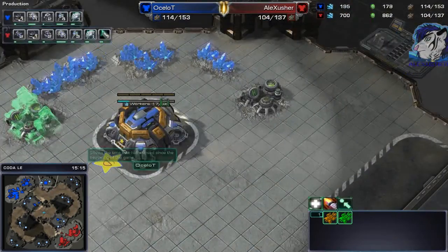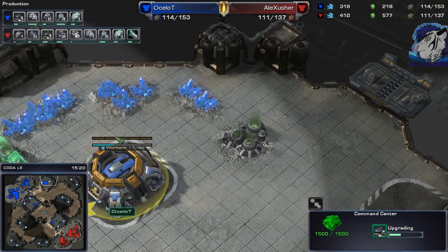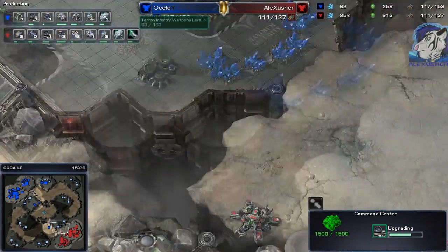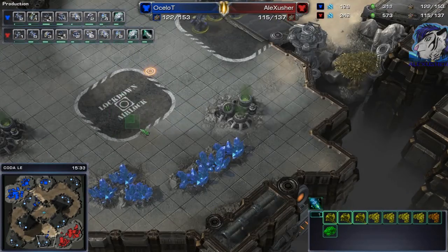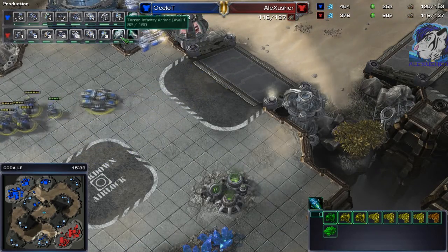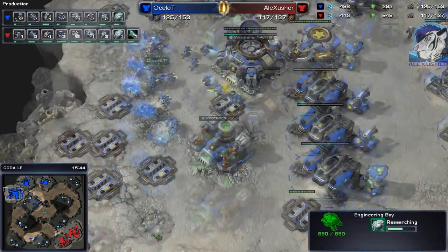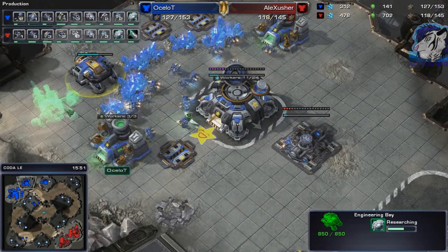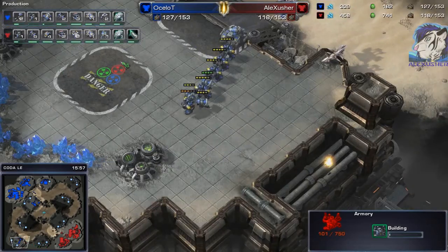Economically it's looking quite even. The only advantage he has is that he already landed his command center, which is morphing into an orbital — which I have not done. He's containing me a little bit and looking for a base but there's none, so I assume he's going back. His plus one infantry is finishing. He needs a second engineering bay — there we go — an eBay and an armory. Well done.